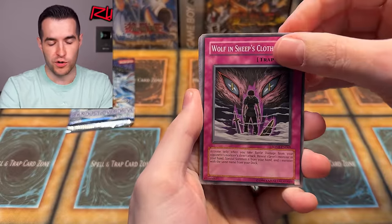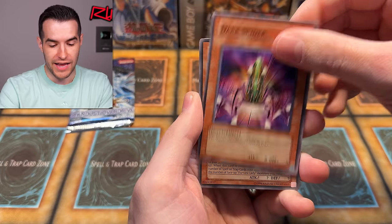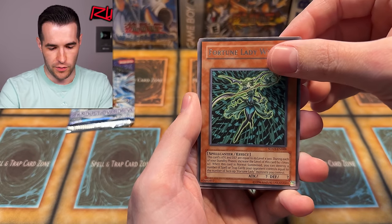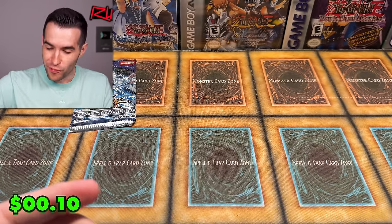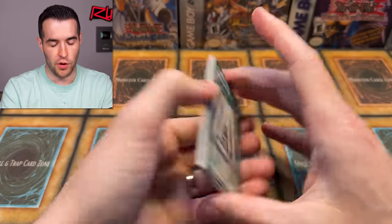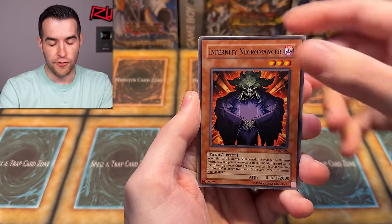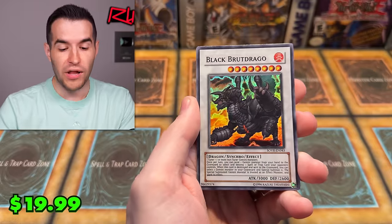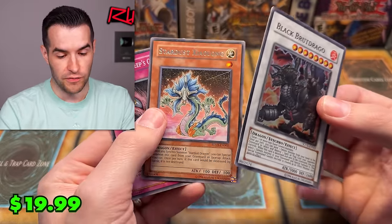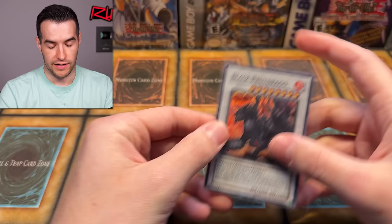0 for 1 on Stardust Overdrive - let's see if we can turn that around. Fortune Lady Win, Roar of the Earth Mower - 0 for 2. Ritual Grace - does that summon Divine Grace Northwemko? Bidding Destiny, Energy Bravery, Infernity Necromancer, Woodland Archer, Black Brutago - a super rare has been pulled. Stardust Zangalong, pretty cool - I think this is used in the Gemini deck at some point.